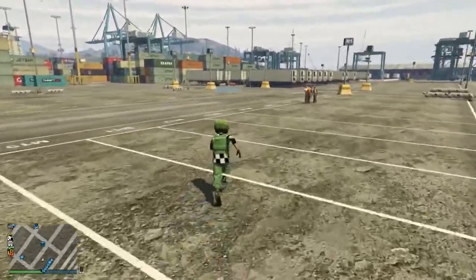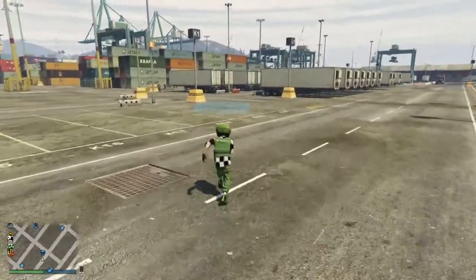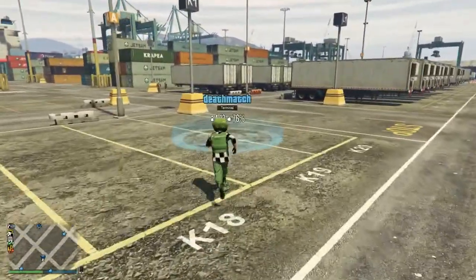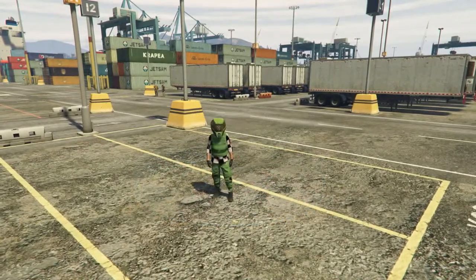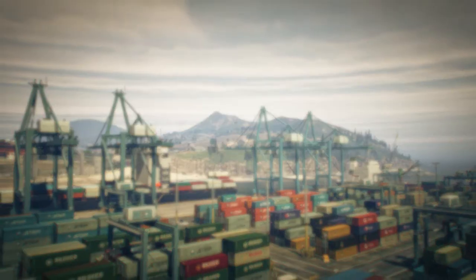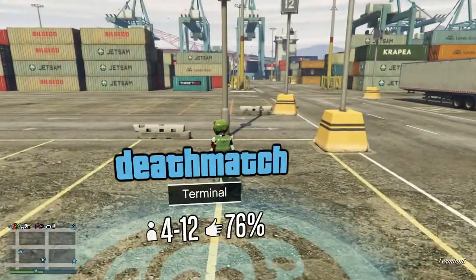Make your way over to the death match nearby. Going into this death match is going to save us a lot of hassle with black screens further on in the glitch. Press right on the D-pad to start up that death match, go to the lobby, then back out of the job.